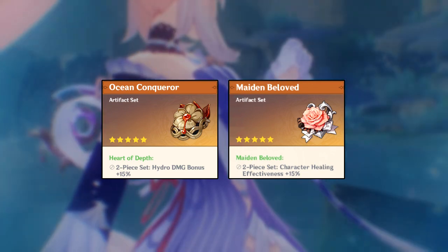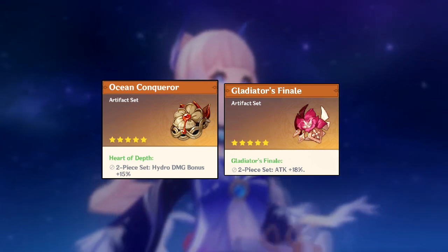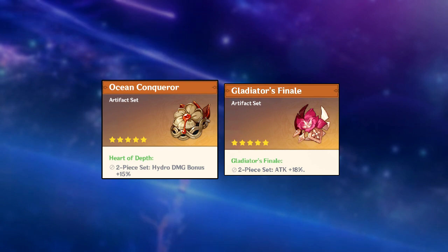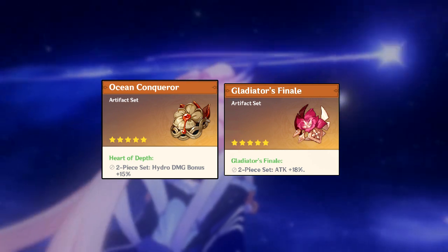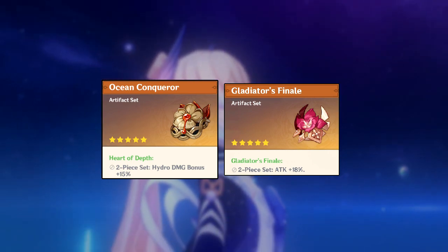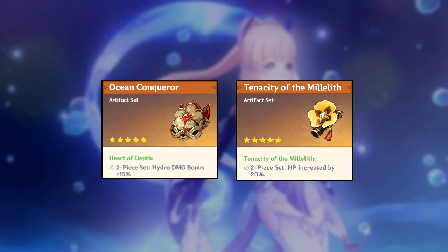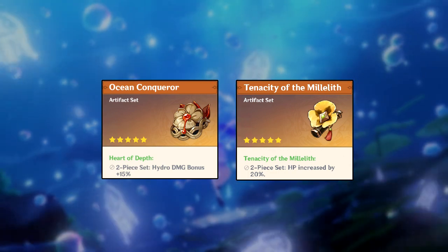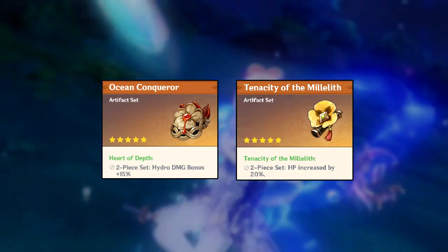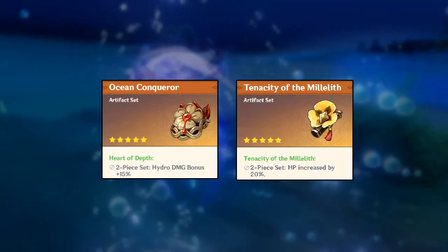A less recommended option is two-piece Shimenawa's with two-piece Gladiator and two-piece Heart of Depth — Kokomi doesn't scale well with attack so that's not ideal, but good substats can make it work. You can also run two-piece Tenacity of the Millelith and two-piece Heart of Depth: Tenacity gives HP, boosting both healing and damage, making it a balanced combination.